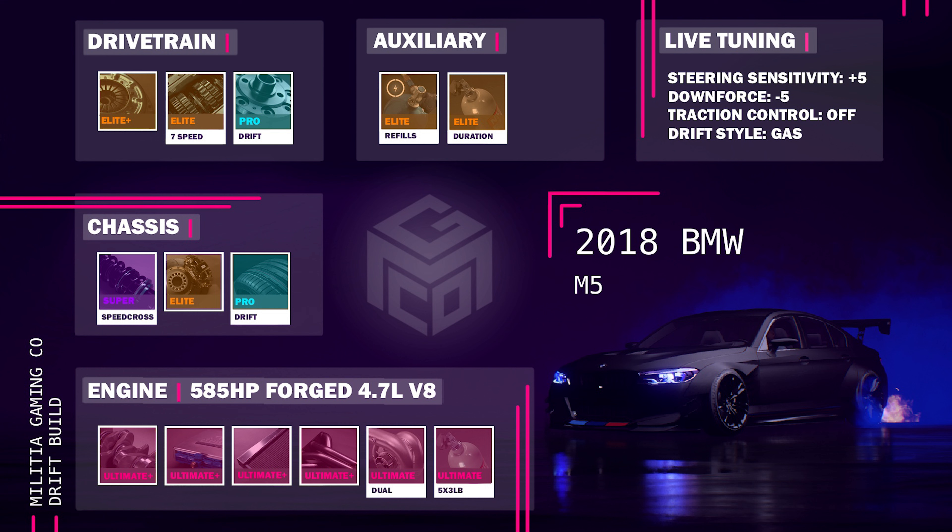Let's give you the full drift build. We've got that same engine, engine parts, dual turbo, and 5x3 pound NOS. Super speed cross suspension, elite brakes, pro drift tires, elite plus clutch, elite seven speed gearbox, and a pro drift differential. We've got NOS refills and duration. Steering sensitivity is plus five, downforce is minus five — and those are actually really important to the build. This helps with steering response and helps the back end slide a little more. Traction control off and drift style on gas.